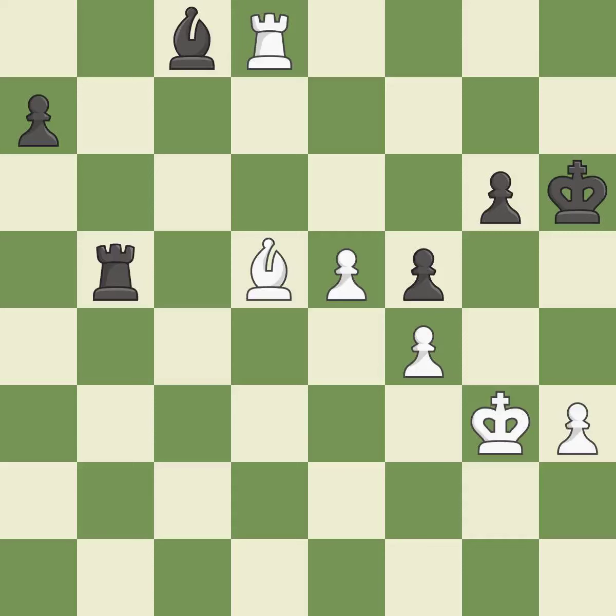This moves the rook to safety — it is best. This offers an equal trade of pieces — it is excellent. This threatens to win a rook — it is a mistake. After all captures, this is an equal trade. This is the only move that works. This was a game-changing move — black is no longer in a losing position. It is a great move.